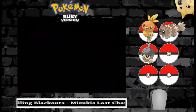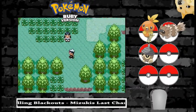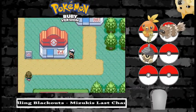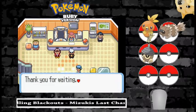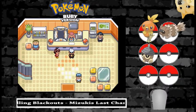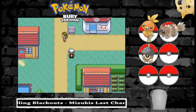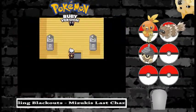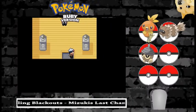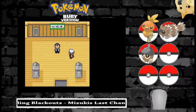Found one potion. We're in the next town now, and I think we're off to a good start. Nothing overly interesting has happened. I believe it's time to talk to my dad. For those who don't know, in Pokemon Ruby and Sapphire, the main protagonist's father is actually a gym leader.